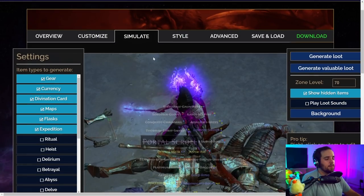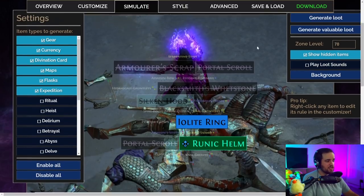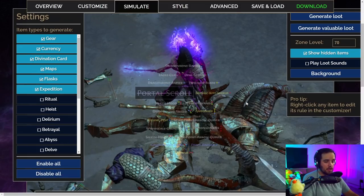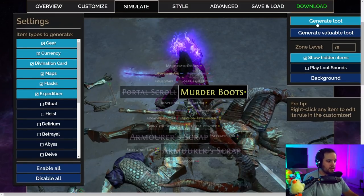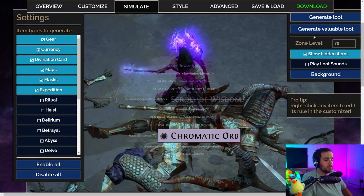Jump into the simulate tab and you can see what it's actually going to look like when you generate some loot. In general you're going to notice that pretty much everything in there isn't showing — and that's good, because normally without a loot filter you would be seeing all of these items and having to pick through a million things. Instead you only see the things that actually matter to you because you've personalized your filter, which is going to save you a ton of time.